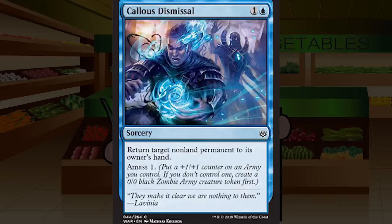Callous Dismissal is one and a blue for a sorcery at common: return target non-land permanent to its owner's hand, Amass 1. This card is great. I was super worried we weren't seeing cheap bounce, but here it is at common. It also kills Amass tokens. Cheap bounce of any permanent is great — you can bounce your own planeswalker and replay it to reset its loyalty counters. It is sorcery speed, but so is Man-o'-War. This is essentially a two-mana 1/1 that bounces a creature. I think it's a strong B.